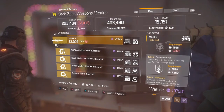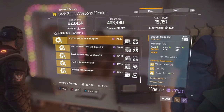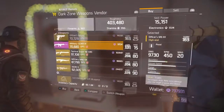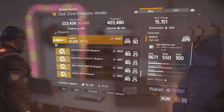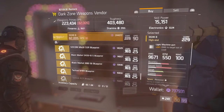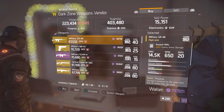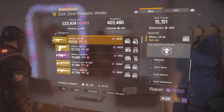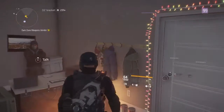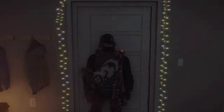I didn't even get anything — like, what am I really? Massive, how about you put something in that's 229? Ubisoft, or whoever runs this section of the game, give us 229 blueprints — do not give us 204, and especially don't give us nothing. You gave me nothing — what is that about?